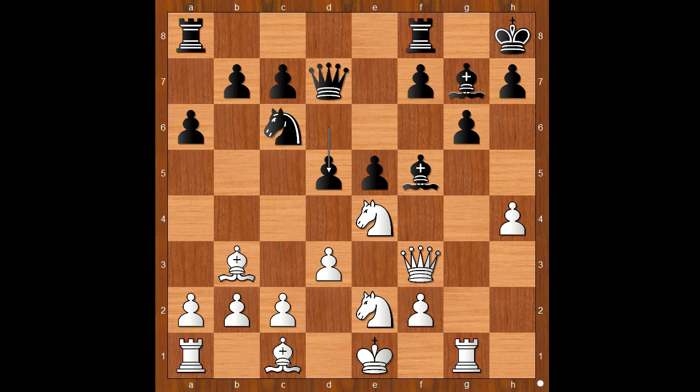And now d5, attacking the knight. Black wants to open the e and d files and catch the white king before he reaches the safety of castling. White to move. Perhaps knight to c3 was expected, but there was a surprise.